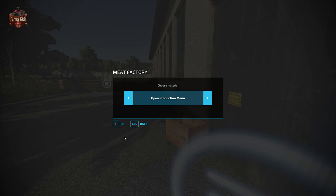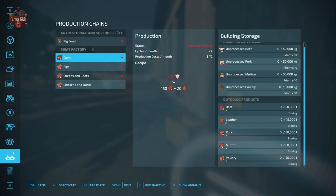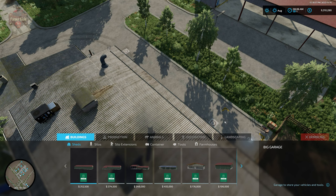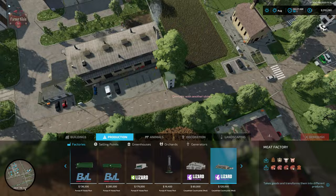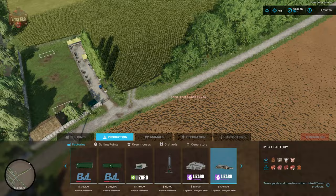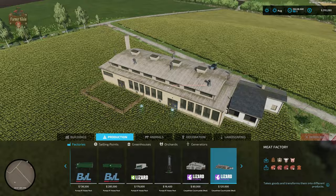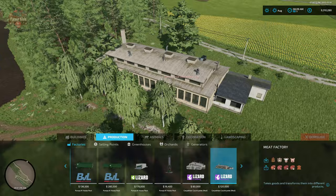Now we can go into our meat factory production menu. We're going to see that we can bring in unprocessed beef, pork, lamb, or chickens to the plant, and we're going to get beef, pork, mutton, and poultry out, as well as leather as a finished good. This will also add to the build mode a meat factory add-on, meaning you can place your own meat factory anywhere on land that you own. So if you don't want to use that particular pre-placed facility and want to put it up at your main starting farm, you are free to do that because there is a placeable.